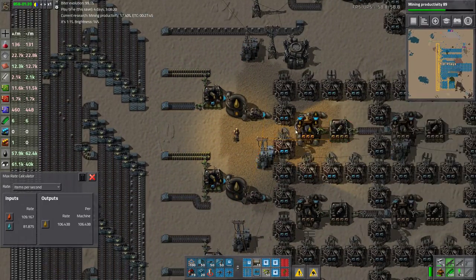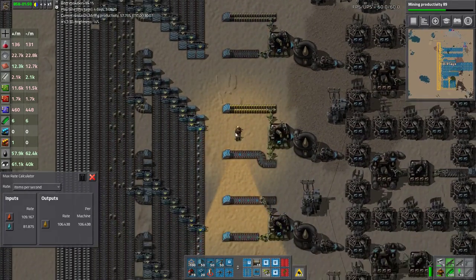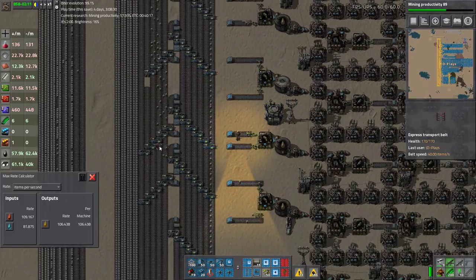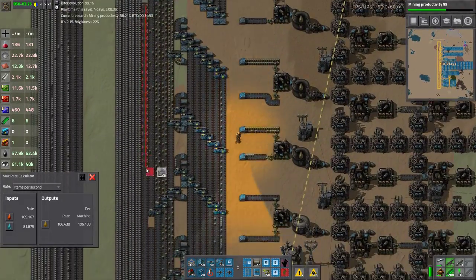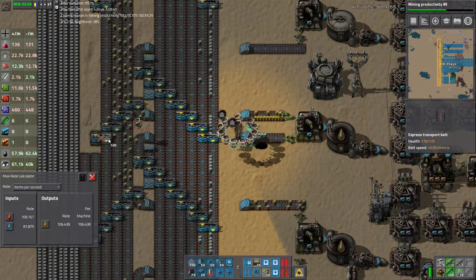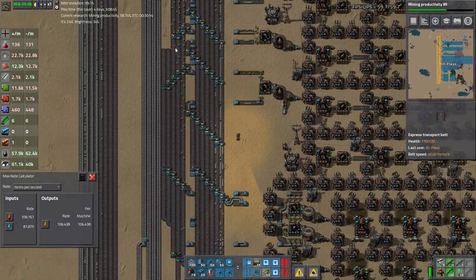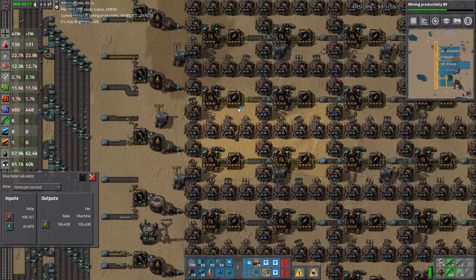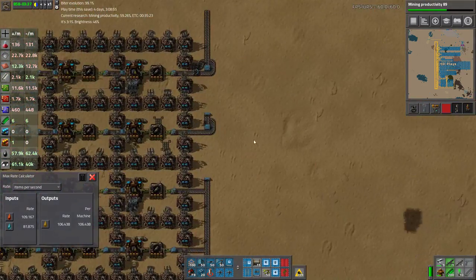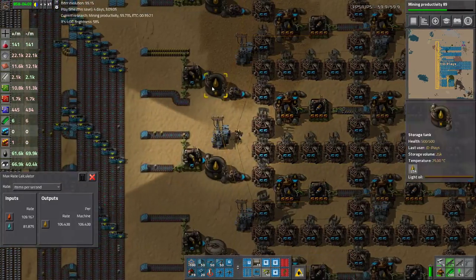Then we have light oil to rocket fuel. So we've got our light oil - we pull it all off. Meanwhile you can see these guys are forcing the light oil over to the right, over and over repeatedly. In fact, that belt does nothing - a lot of these belts do nothing because we've just moved all the light oil across. So we make heaps and heaps of solid fuel, which we turn to rocket fuel. If we scroll to the far end of this build, you can see it's already backed up - we have rocket fuel on rocket fuel sitting on the belts. Eventually these tanks will fill up.